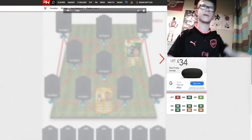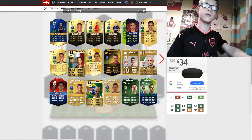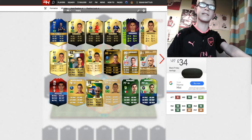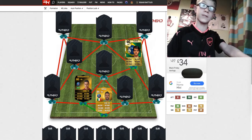Our first centre-back is going to be Marquinhos from PSG and Brazil. We're going to use his card from FIFA 14, which has 79 pace, 81 defending and 74 heading — that card is really just a preview of his 79 pace.